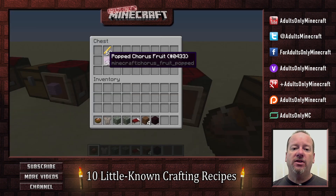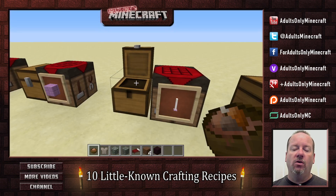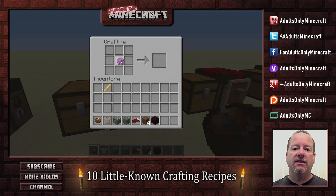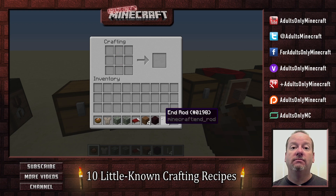Speaking of structures — end rods. People think end rods are pretty cool but that they have to go to the End to harvest them. That's not the case. All you have to do is get some popped chorus fruit, combine it with a blaze rod, and you get an end rod. Ta-da!